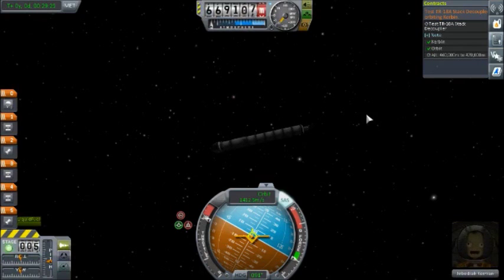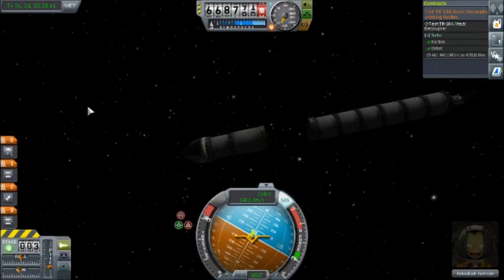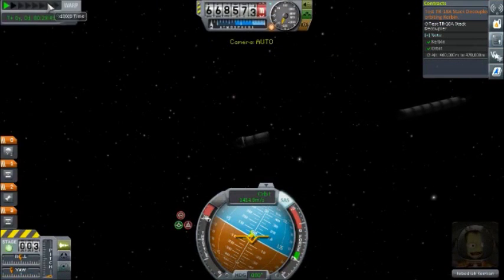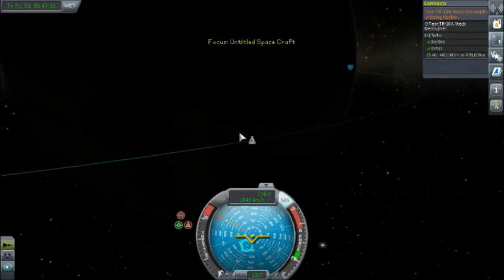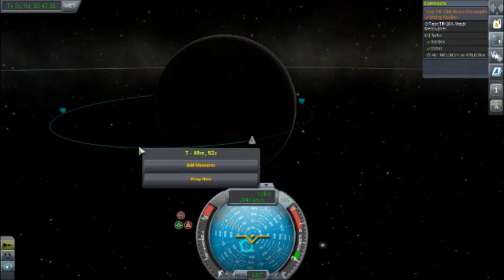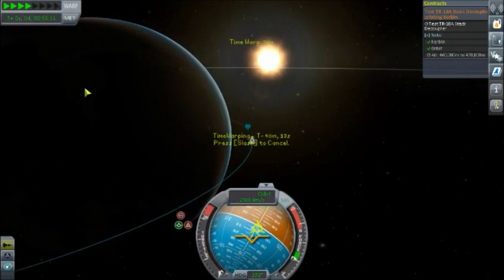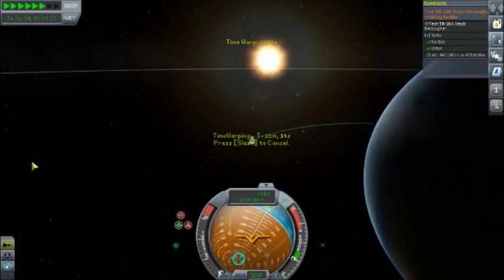Nice work, Jeb. We just want to lower the top. All right, we can jettison that — we won't be needing that anymore, that's for sure. We missed it! That's all right. We'll check the map and warp here. Now that we are in orbit, everything is good with the world.